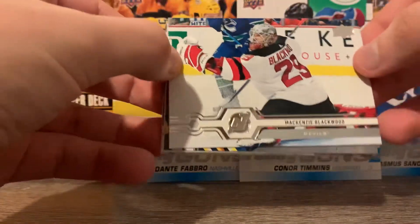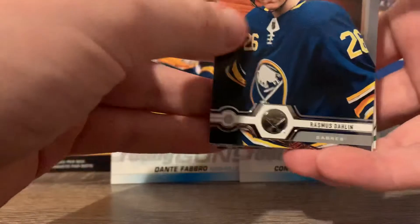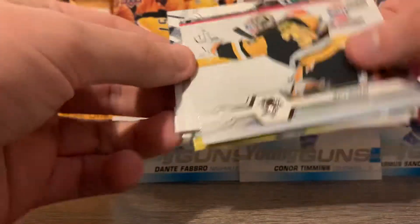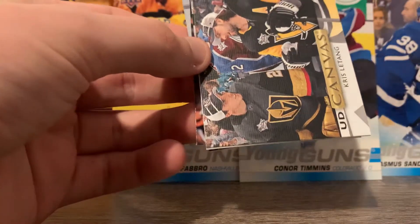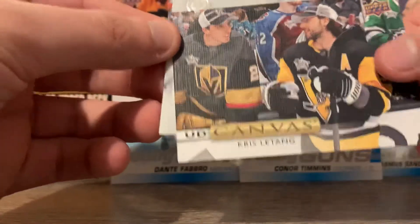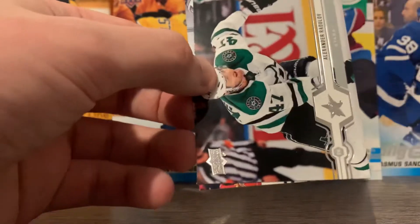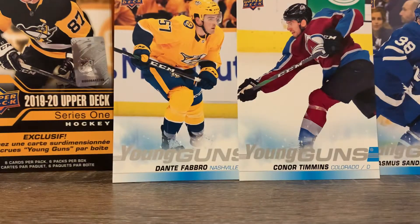We have Mackenzie Blackwood, Rasmus Dahlien — who was one of the big hits in the last series I opened, you'll have to watch to find out if I pulled him — Matt Murray, Esa Lindell. Oh my goodness, we have a UD Canvas of Chris Letang! Not bad at all, all-star game. So that must be all of our hits, maybe one more of the shining stars. Mark Stone, Alexander Radulov, and Noah Hennepin, former Carolina Hurricane.